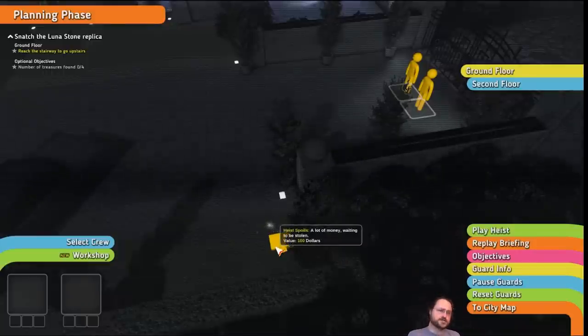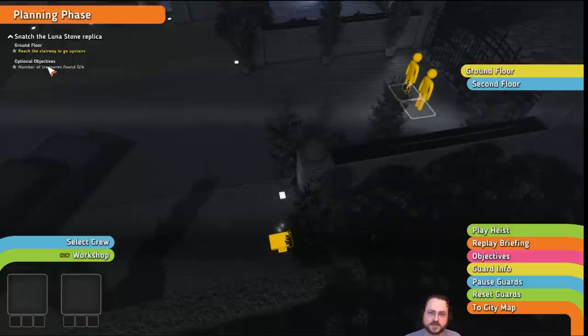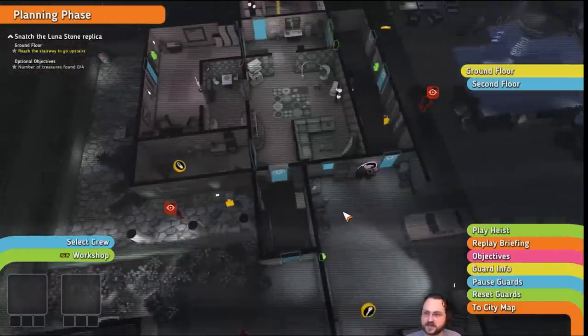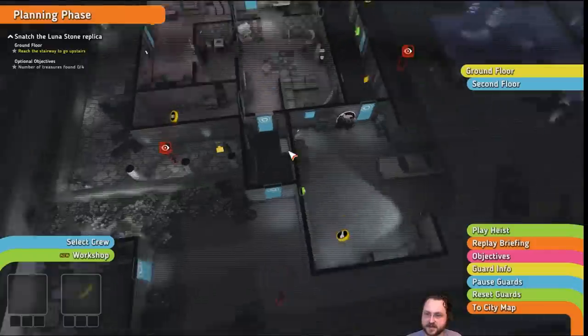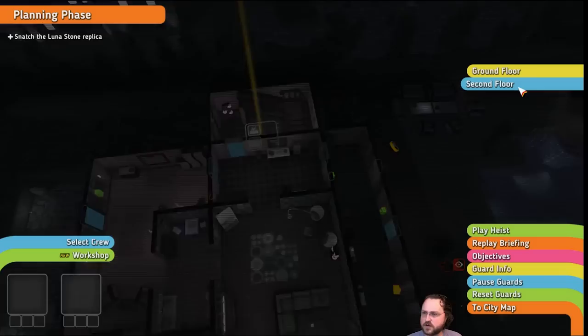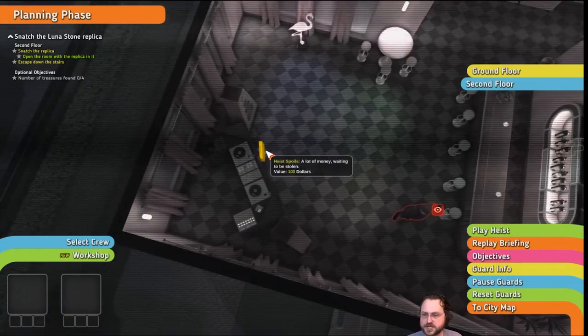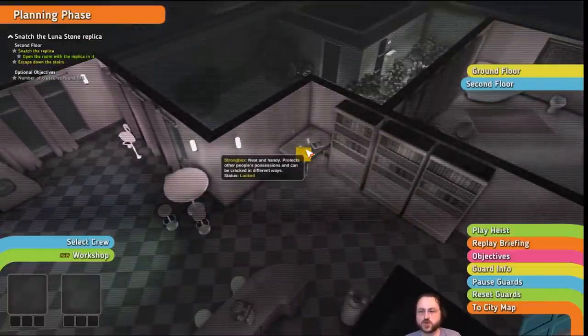There are a bunch of optional objectives that tend to come up in these sorts of games. For example, here you can see there are four treasures to be found in this map, and this is one of them — that one's very easy to get. There are others there and there. This one's being guarded by that guard. And I believe there's one more on the second floor right here.